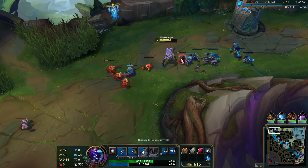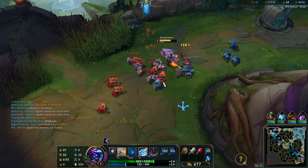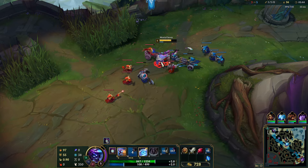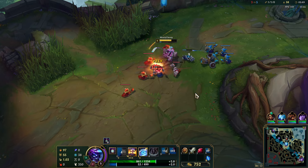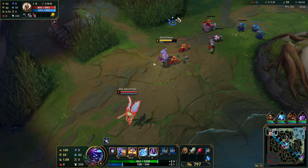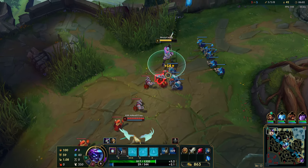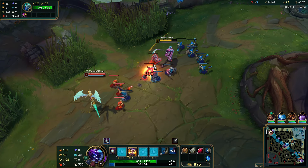As long as we don't miss CS it's fine. Right now we are absolutely stomping this Kale. As long as Kale doesn't get to scale she's kind of useless, so if you can deny her scaling like this you win the matchup pretty easily. I have my ult passive where every third attack we do extra damage.